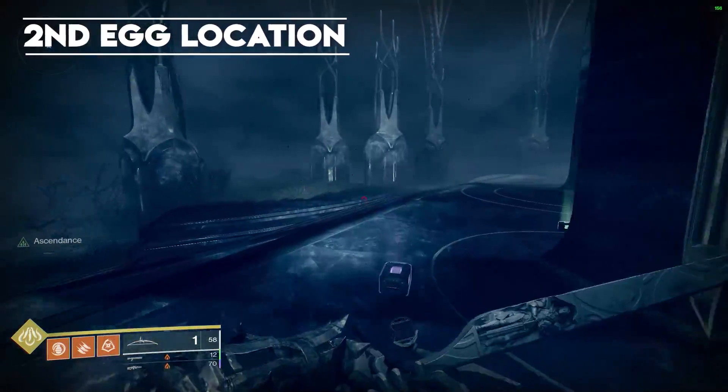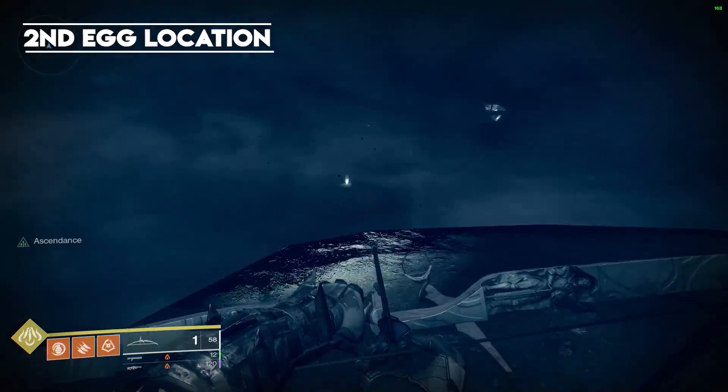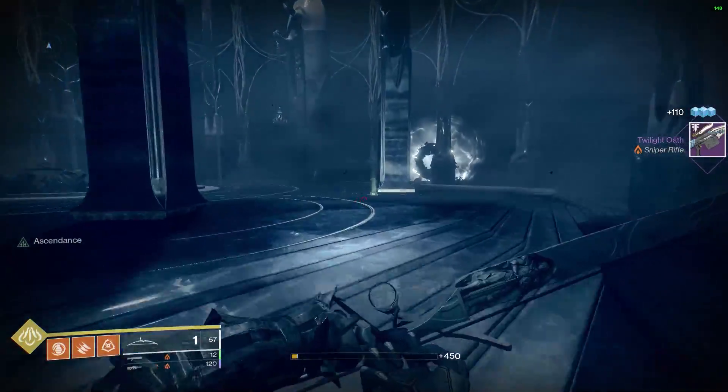We're going to use the exit portal again as a marker. Head to the right, back behind — this time you're going to see a tree kind of on the edge plus some sandy areas. If you look to the right of that, off in the distance, you will see the second egg.